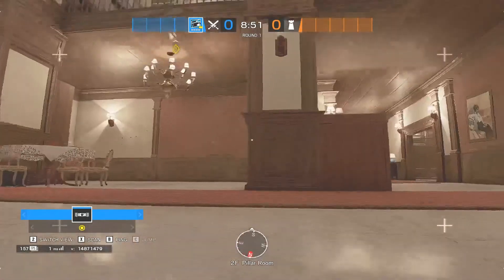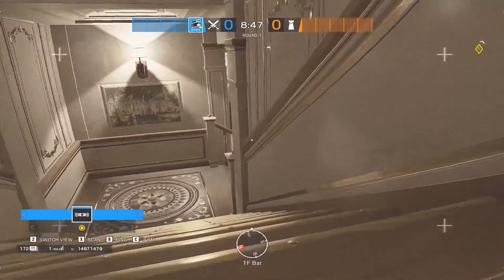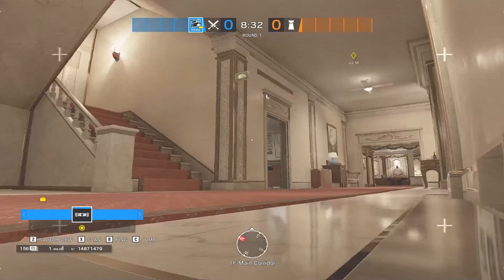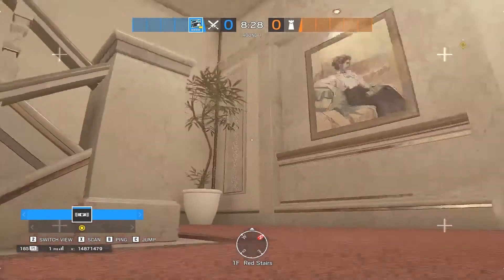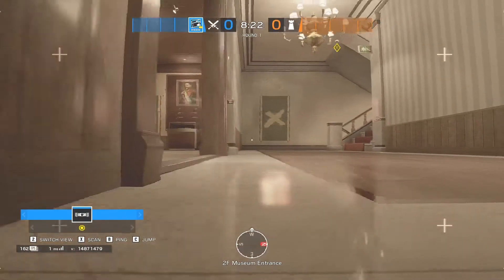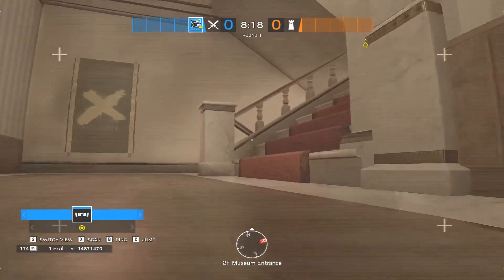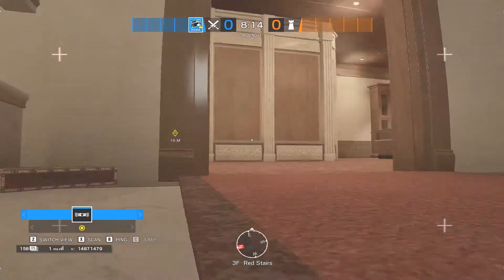A good callout is 'I'm looking at the top of brown stairs with my drone' — that way people know it's top of brown, not just pillars. Similarly with red stairs on Cafe, there are three different levels and also three mid-levels. If you're attacking the top floor and your drone is at the bottom, the only thing you're going to get out of that is footsteps, or maybe a guy roaming from kitchen who's running all the way up the stairs.